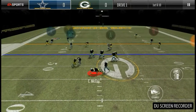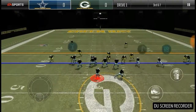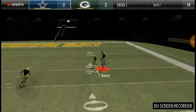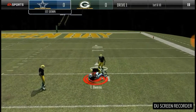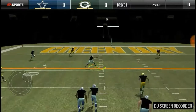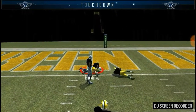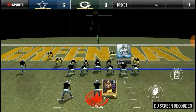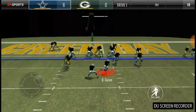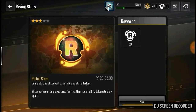Colt McCoy gets sacked. Terrell Owens goes up and gets it at the 21 yard line. Fade smash again — open silver card, can he get into the end zone? Yes he can — O'Malley into the end zone for a touchdown! Two point conversion time — Darius Geiss into the end zone, two point conversion successful.